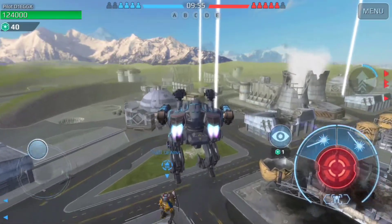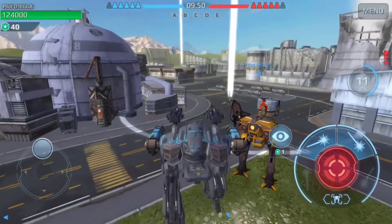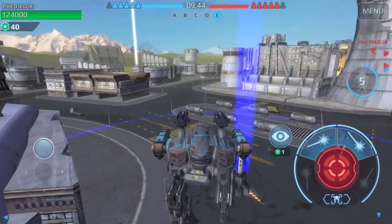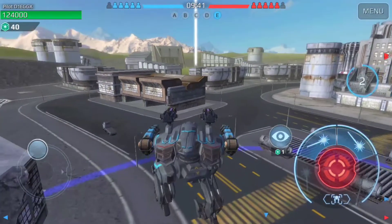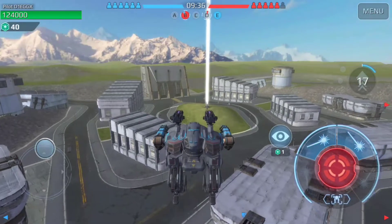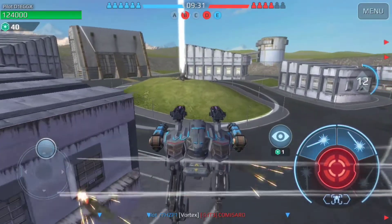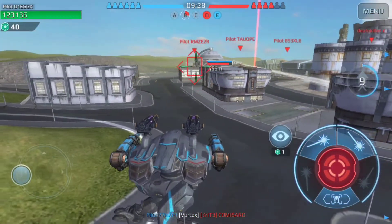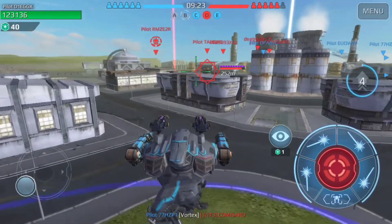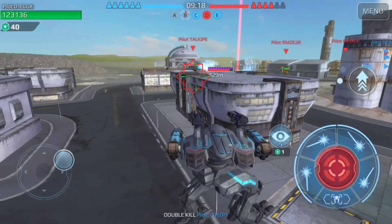We're gonna run the Raven. This thing I've been noticing is a beast — sometimes it can be a little bit weak but it's actually very underrated in my opinion. Some people don't really utilize it effectively; they utilize it like a Griffin, which it's not. It's a beacon rusher and it can get damage, which is surprising for a beacon rusher. Aries — we gotta watch out for him. He's gonna activate his ability and he's just wasting it at this point; I can just walk behind a wall.